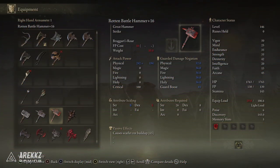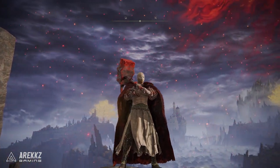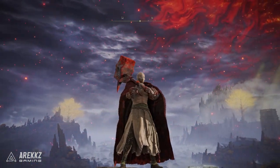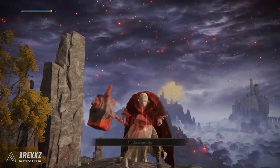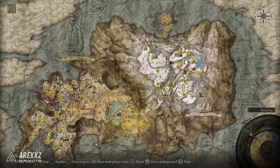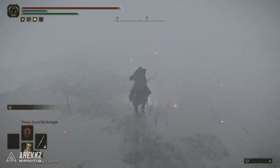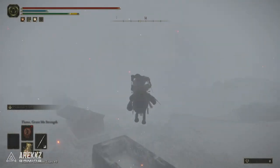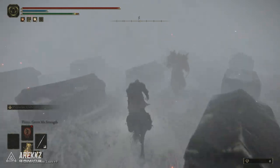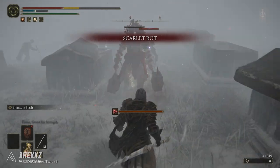For the hammer fans out there, we have the Rotten Battle Hammer, which looks incredibly cool — basically the same design as the Battle Hammer only with deep red Scarlet Rot all over it. This is one of those weapons where you can put whatever Ash of War you want on it; it comes with Braggart's Roar by default but you can customize it as you see fit. For this one, go over to the Consecrated Snowfield and make your way to this location with all the tombs. In the middle there will be a Gladiator wielding two of these weapons — simply kill him and he will drop it.